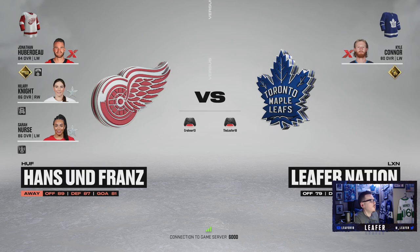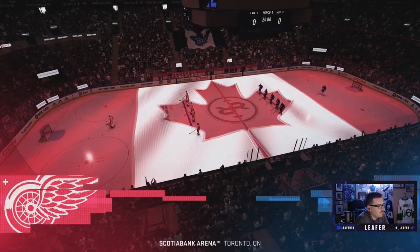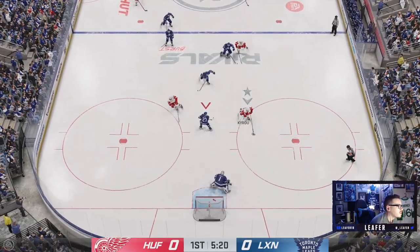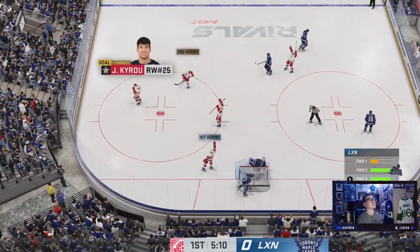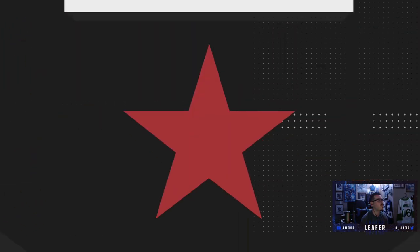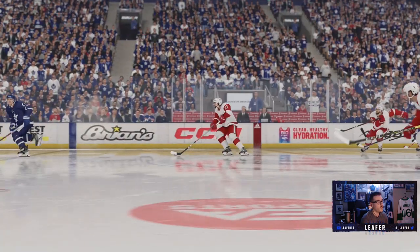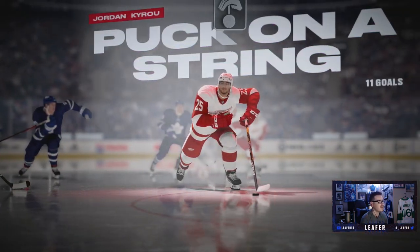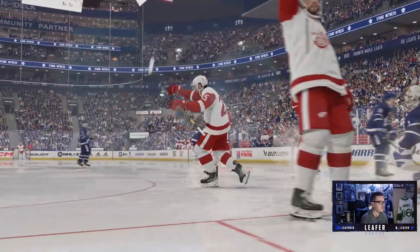Heading into game two — the team's not looking great, but let's see what happens. Opponent has Jonathan Huberdeau, Hillary Knight, and Sarah Nurse — definitely better than ours. We are caught on a cover pass — oh no, we covered it and it went in off of us. The first goal given up by Ben Bishop is an own goal off our own skater. We were covering that crossing pass and we're down one-nothing.